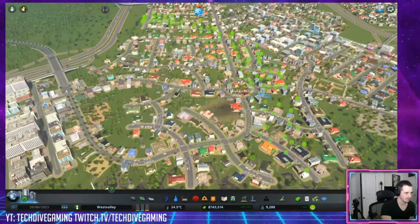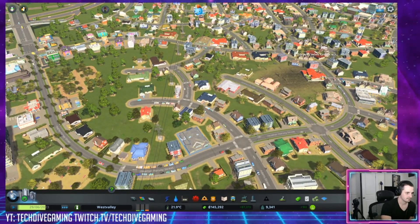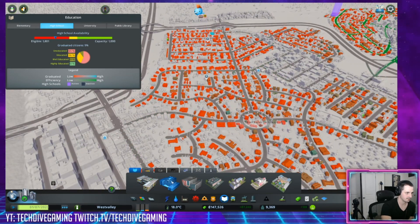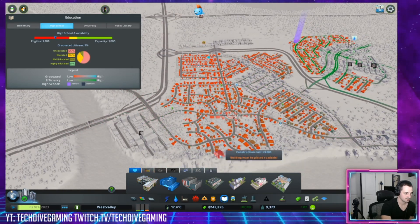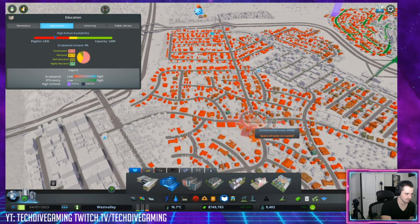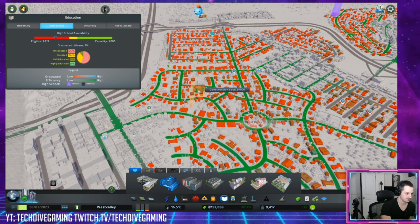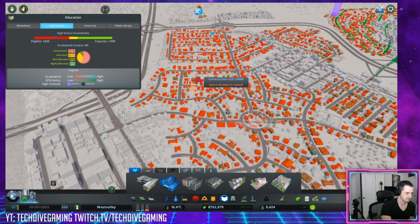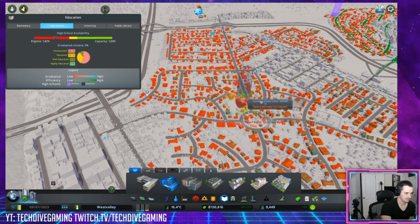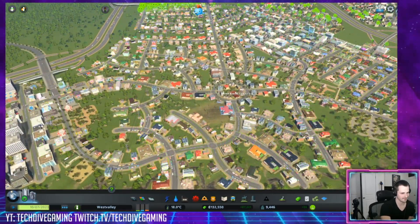I might have a high-wealth neighborhood in here pretty quick. School coverage is not too bad, but high school coverage is non-existent over here. We can go ahead and build one high school — trying to find a good spot for it. Right there's a good spot. Boom. Look at the happy people, there are so many happy people.